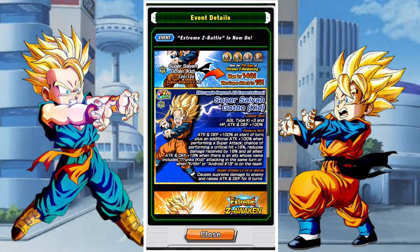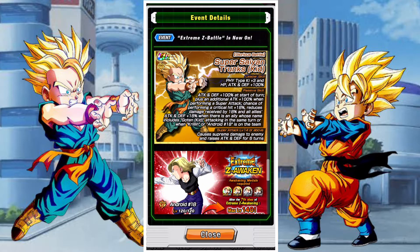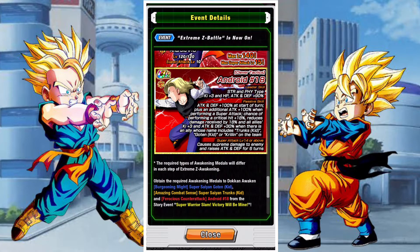So they're pretty big buffs. Attack and defense 100% at the start of turn, plus an additional attack of 100% when performing a super attack. Then a whole bunch of additional buffs depending on if they are in rotation with Trunks, Goten, or Krillin. Similarly, Trunks gains a whole bunch of buffs if in rotation with Goten or Krillin. Fortunately for both of them, they both have a Krillin and a Trunks they can run with, and obviously they can run with each other. And then the Android 18 becomes basically an incredibly suitable support, buffing up the rest of the rotation.